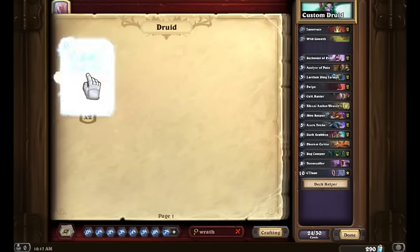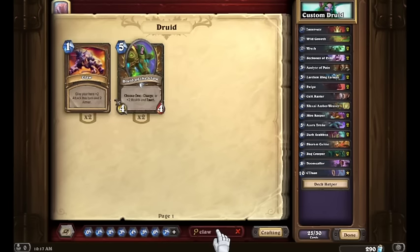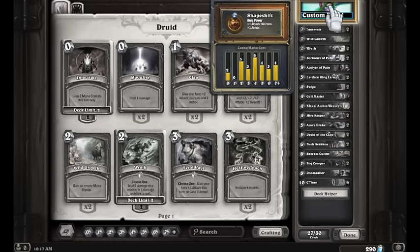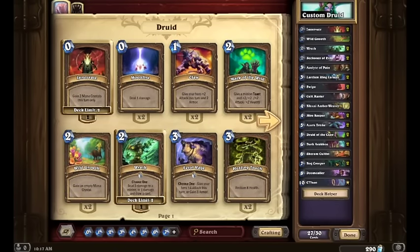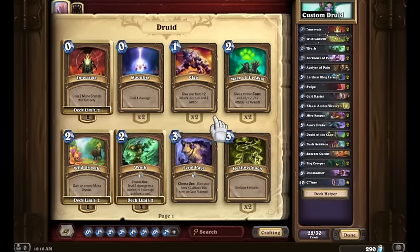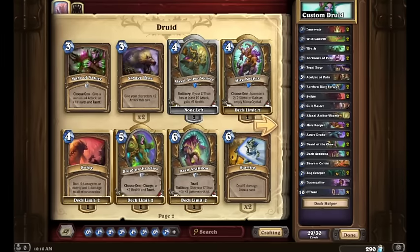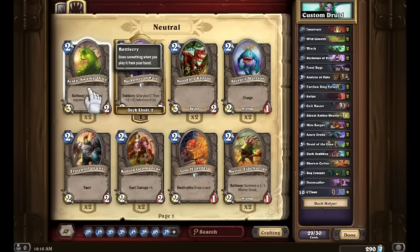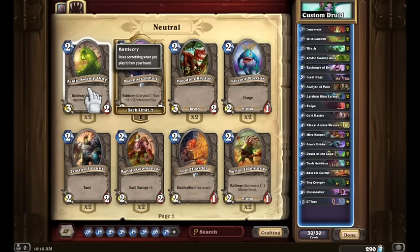We're going to add the two Wraths, the two Druid of the Claws, and let's see how our curve looks. We've got a pretty nice curve actually, but our three slot is still kind of lacking. We're going to toss in one more Wild Growth to help with ramp, add the card Feral Rage since we've got one — use what you got — and then a Loot Hoarder. Actually, let's put in Acidic Swamp Ooze. If you're playing against a Weapon class, just hold it until your opponent plays a weapon. If you're playing against a non-Weapon class, play it as a nice vanilla 2-mana 3/2 on board on turn 2 — and that's value.